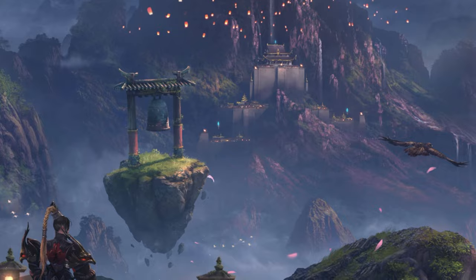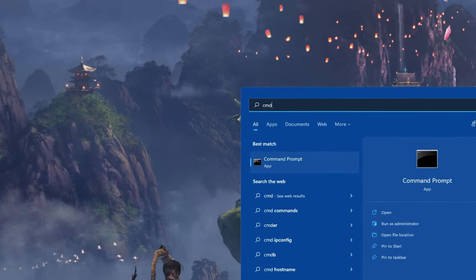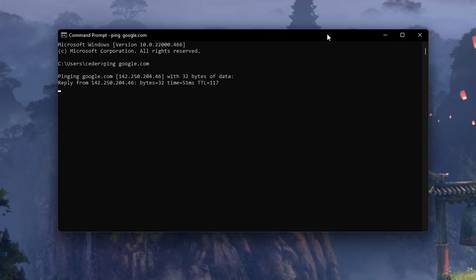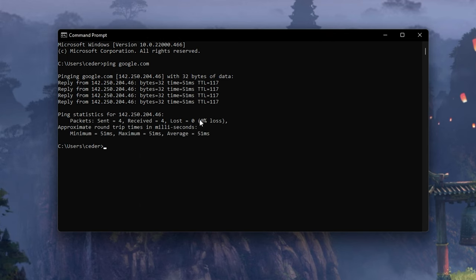Next, open up your Command Prompt by searching for CMD and hitting Enter. Use the command: ping google.com. This command will check your latency and packet loss to Google servers. If your ping is higher than 100ms or if you encounter any packet loss, then you should make a few changes to your connection and follow the next tweaks.